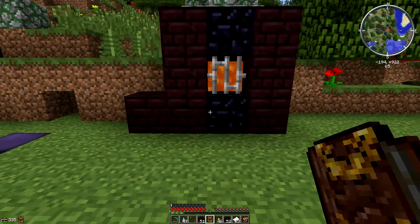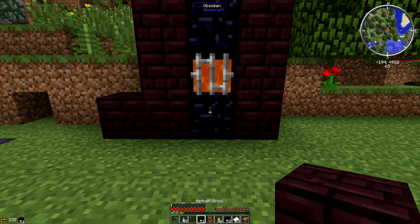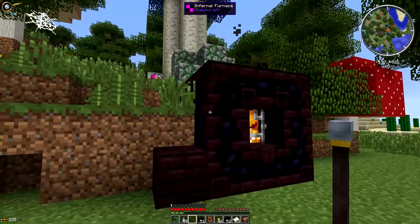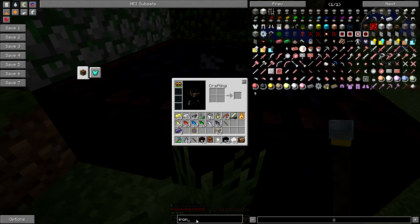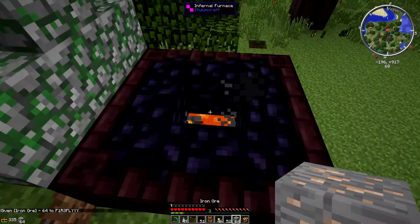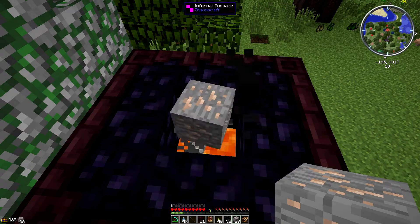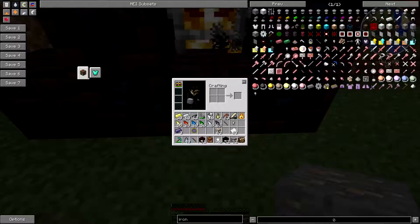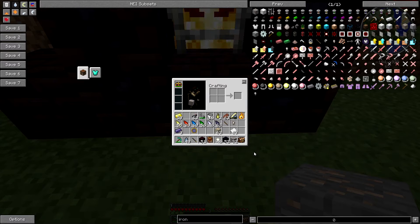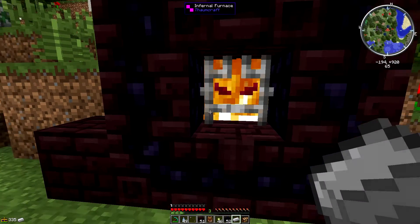If we go like that it'll change into a multi-block structure when we hit it with the wand. Anything we now want to smelt just gets dropped in the front. If we grab ourselves a little bit of iron — this thing is going to be quite slow by the way — we're just going to chuck everything in the top there. Chuck 32 in there and now we start spitting out iron bars. Let's get rid of that just so you can see — there we go, it's starting to spit bits and pieces out.